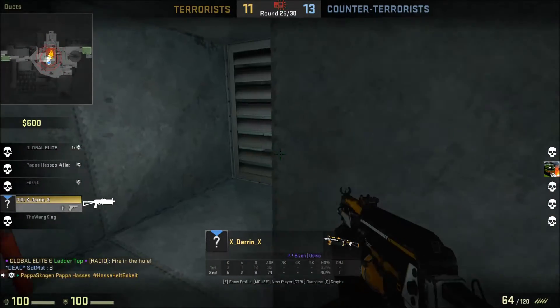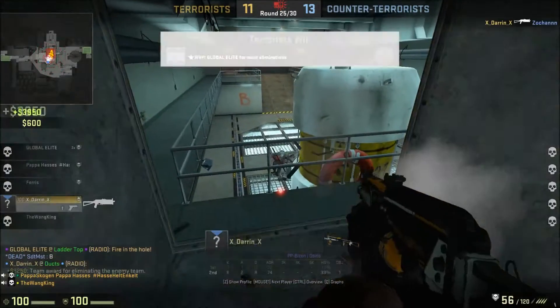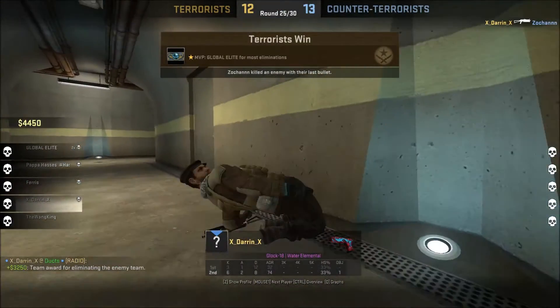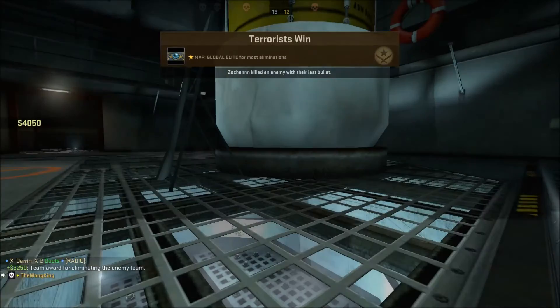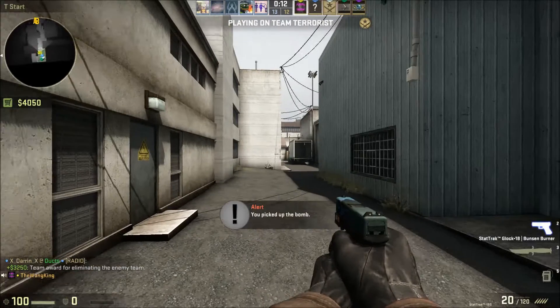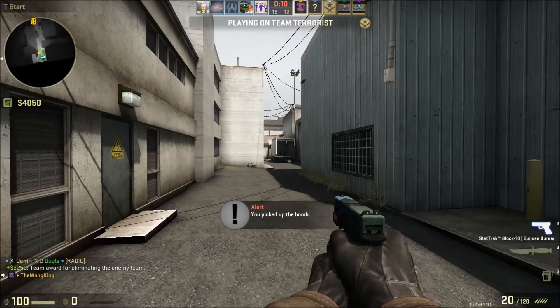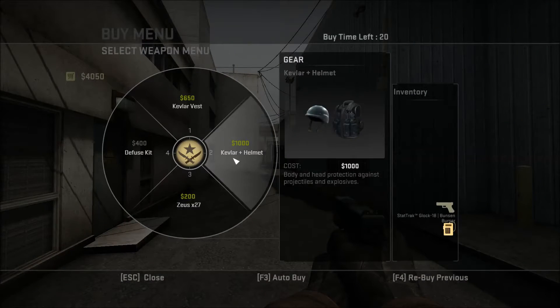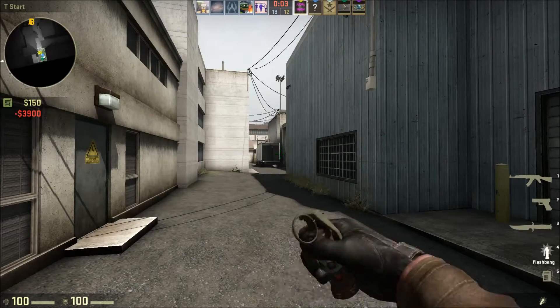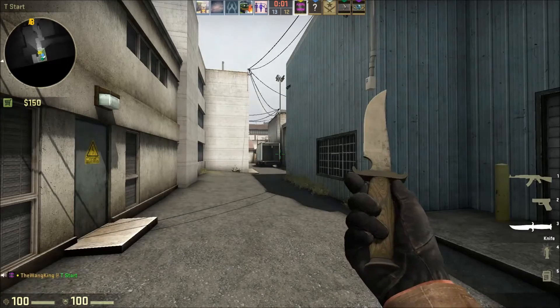What will happen is that will either get you the AK-47 Point Disarray Stat Track Factory New, which is good profit; the P90 Shapewood Stat Track Factory New, which is a loss and quite a big one; or the G3 SG-1 Executioner Minimal Wear, which is a huge profit.